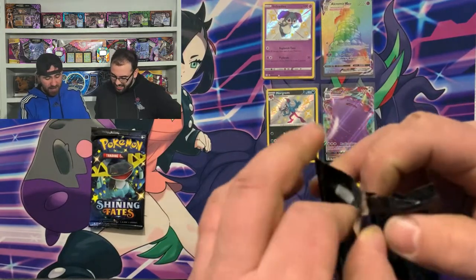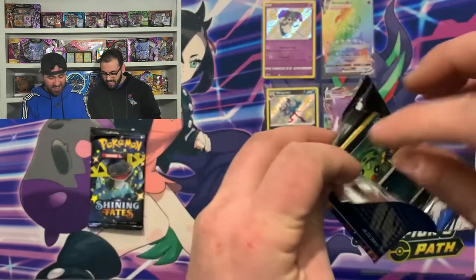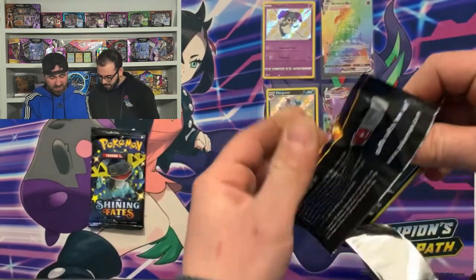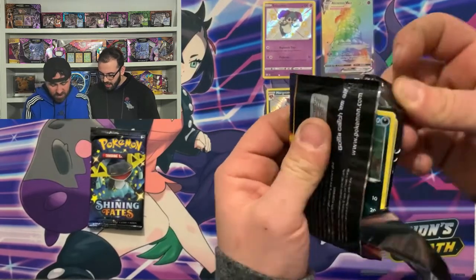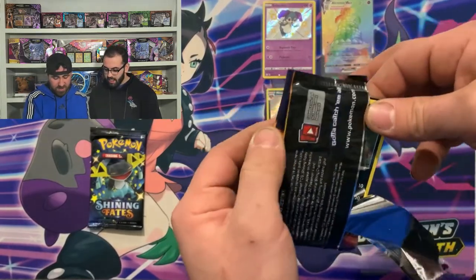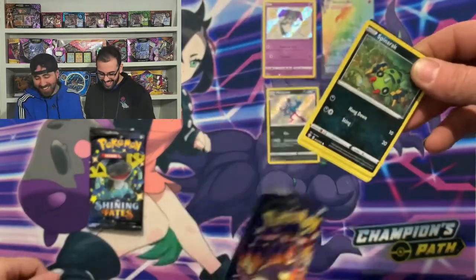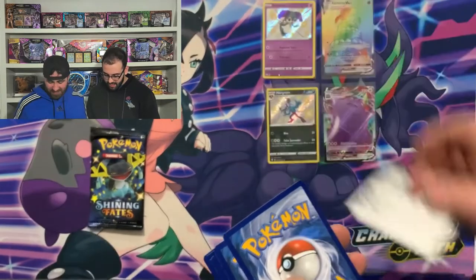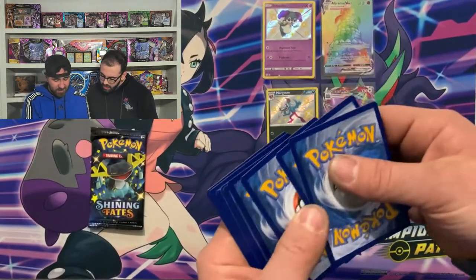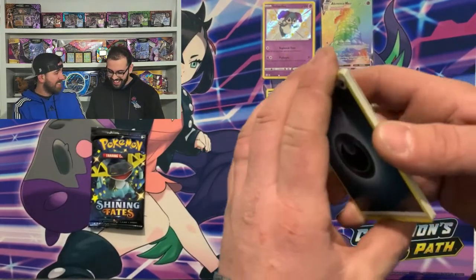For my last pack — please, please, Charizard. Jeez, man — stuck in that corner. There goes a PSA 10. Thank Miguel for that. Hey, here's your Charizard, okay? One, two, three, four — I think I just felt it. My fingers, the Charizard slide through.